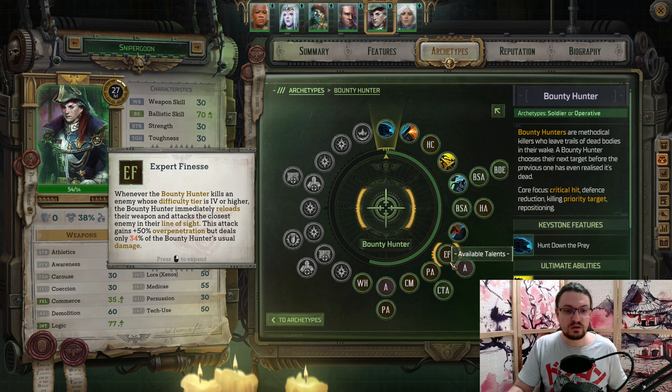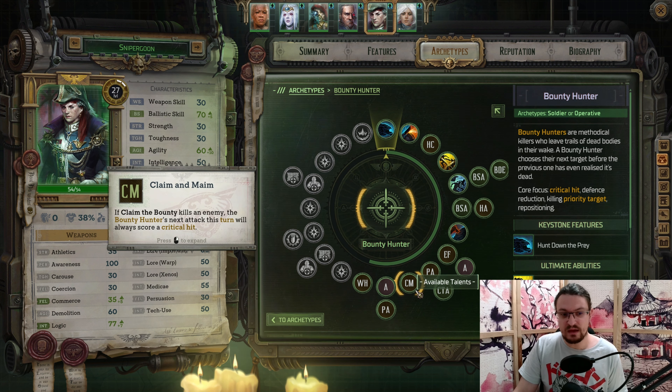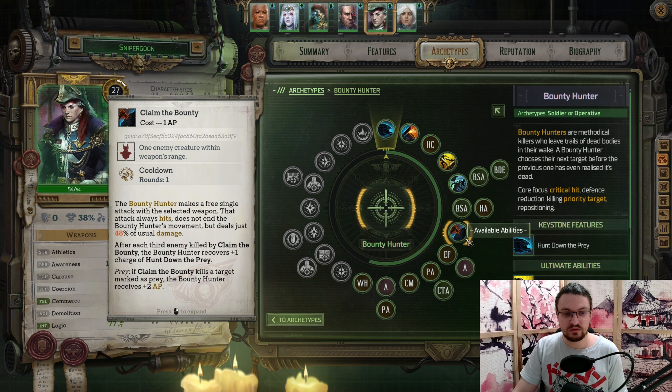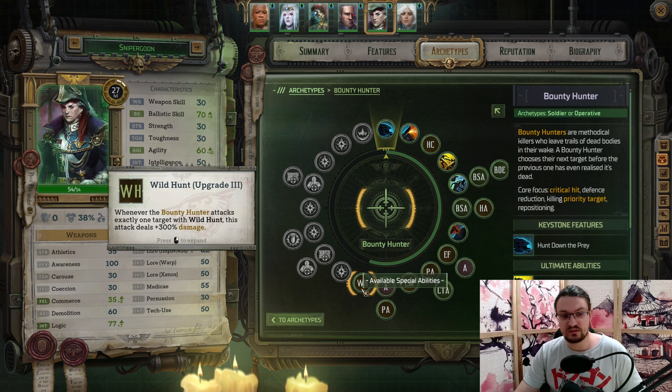Then we pick up Expert Finesse: if we attack a target at difficulty four or higher, we reload our weapon, attack the closest enemy in line of sight, overpenetrate them, and deal less damage with this shot — however, it's a free attack and we reload our weapon. Then we pick up Perception, Characteristic Agility, and Claim and Maim: if we kill a target with the bonus attack, the next attack we score is a critical hit. Then we pick up Awareness, Perception, and Wild Hunt upgrade number three. Now we want to use the Wild Hunt ability — on a single target, this will deal 300% more damage. It's exceptionally strong, but only after you acquire this buff.